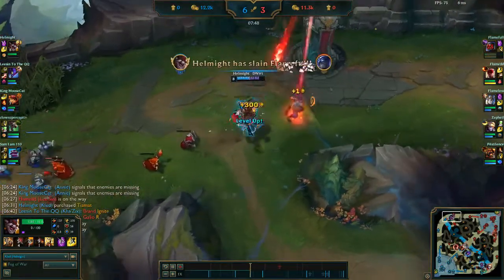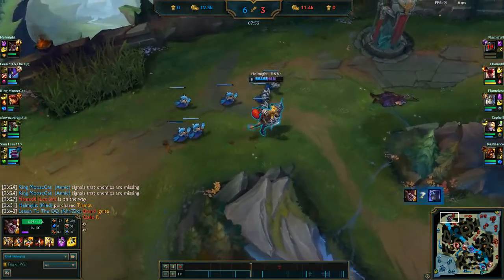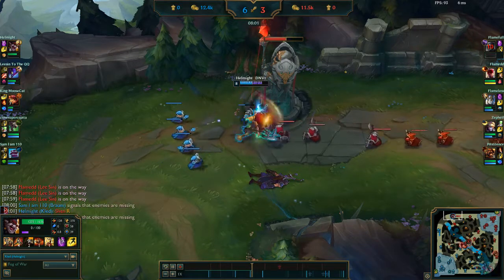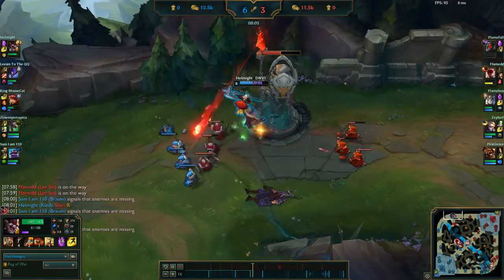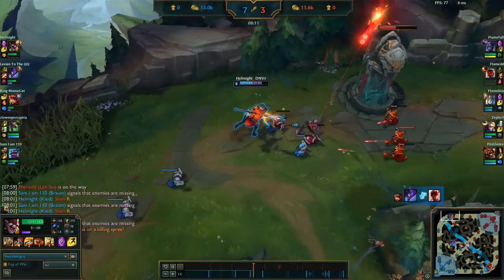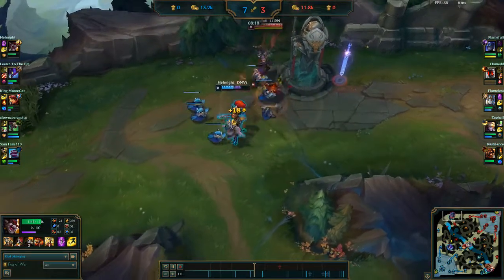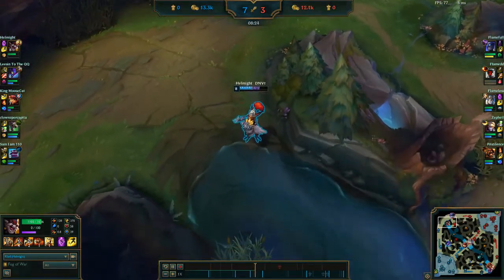Swain is being buffed in this patch. These are feel-good changes — Riot are pretty happy with where he is balance-wise, and so am I. His W's mana cost is down at earlier ranks and his R's healing has been increased. The health threshold to reactivate his R has been decreased at earlier ranks. Additionally, the cooldown and soul fragments of his R are refunded if he dies during the channel of his R, so it should help Swain feel a little better about dying while trying to cast his ultimate to survive. And he can spam his W a little bit more.